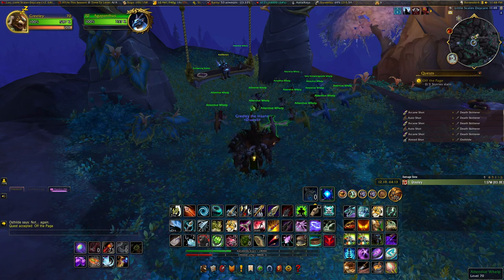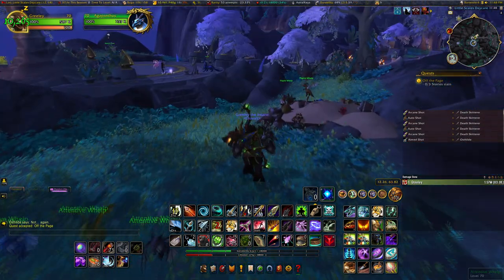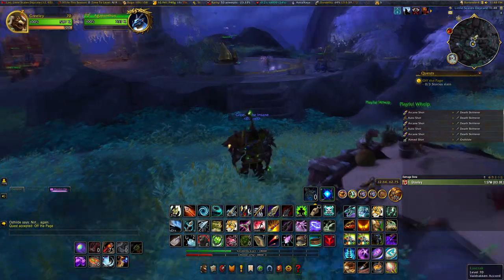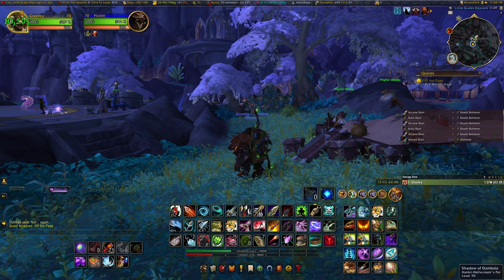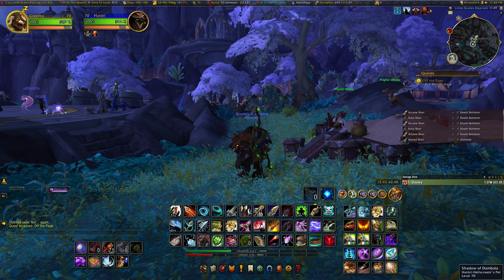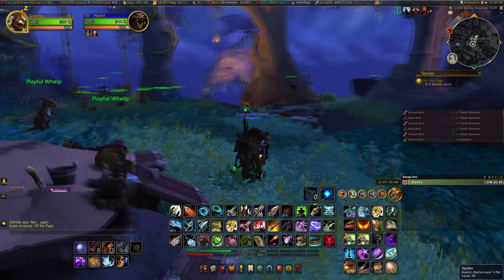After that, you can have the dailies that are on a daily rotation, and one of those is Off the Page, which you can get here in the middle of the daycare from this dragon. Shoutout to my new friend Hattori over there for getting their spider — very cool. They also have the Shade of Dambala, which is from one of my previous videos. Very nice taste in pets!